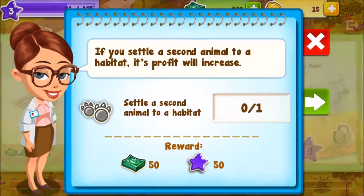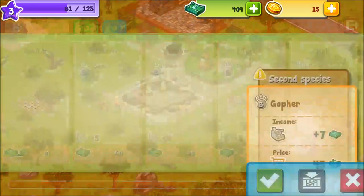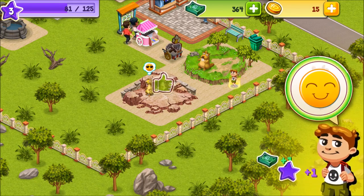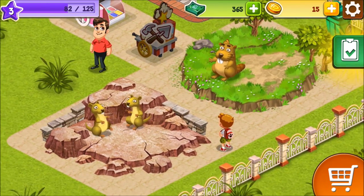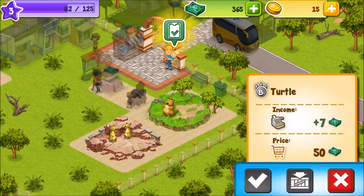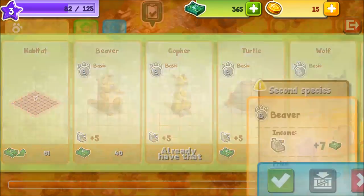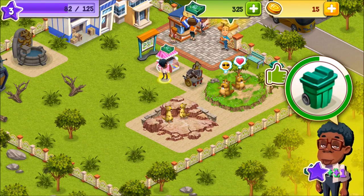Population: 'Set a second animal to a habitat.' I did that, didn't I? Let me put another one in. Oh, so we get babies here — nice! Look at that little guy! I feel like the beaver is a little bit jealous — I should get the beaver someone as well. What happens if I put a turtle in there? No, that doesn't work. Okay, what if it's a beaver and a turtle — that would be funny. But there we go, we got two friends as well!